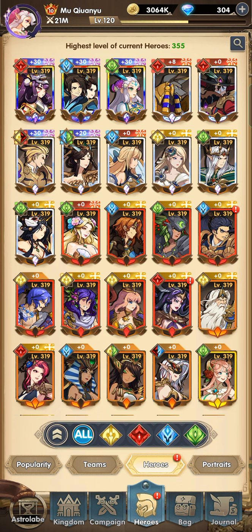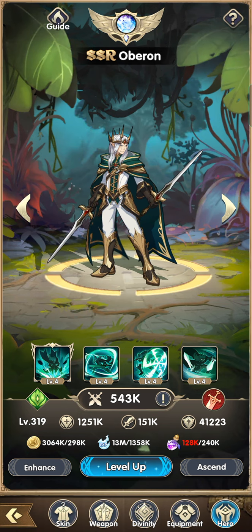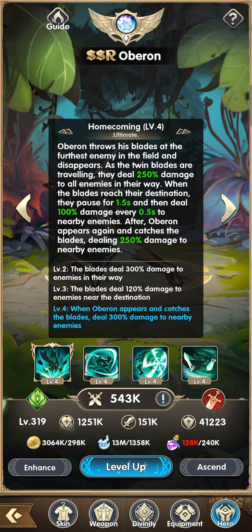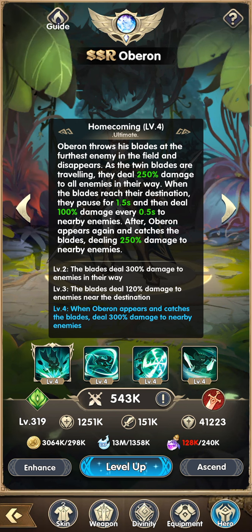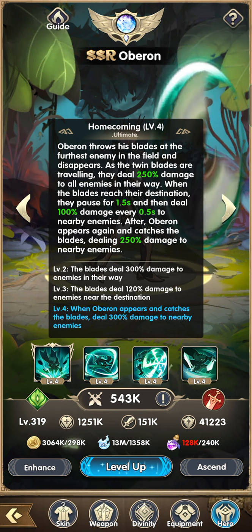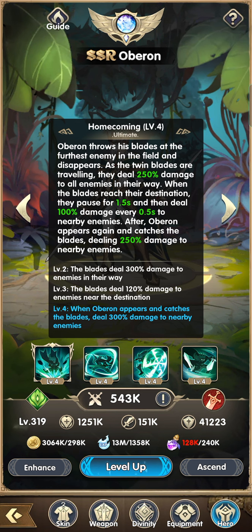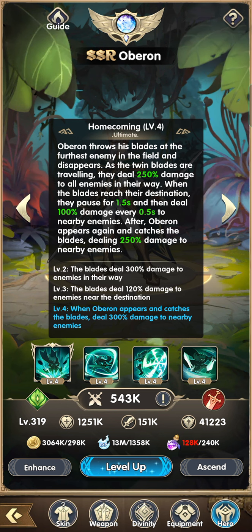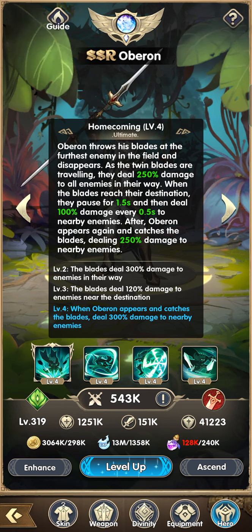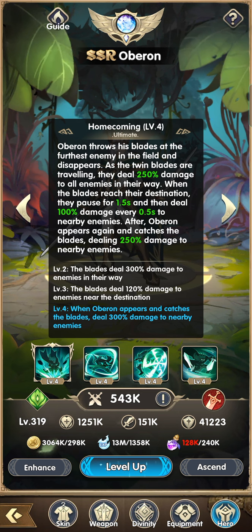Alright, let's move on to Oberon. One of his best buffed skills is the Homecoming, which is his ultimate. Oberon throws his blade at the furthest enemy in the field and disappears. As the twin blades are traveling, they deal 250 damage to all enemies in their way — previously this was only around 100. When the blades reach their destination, they pause for 1.5 seconds and then deal 100 damage every 0.5 seconds to nearby enemies.